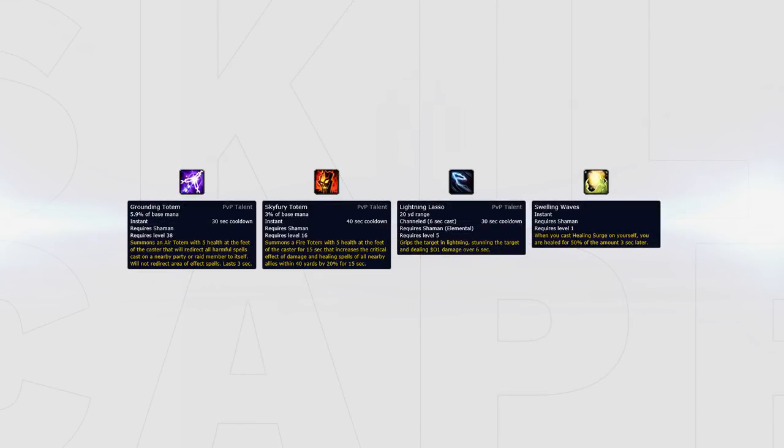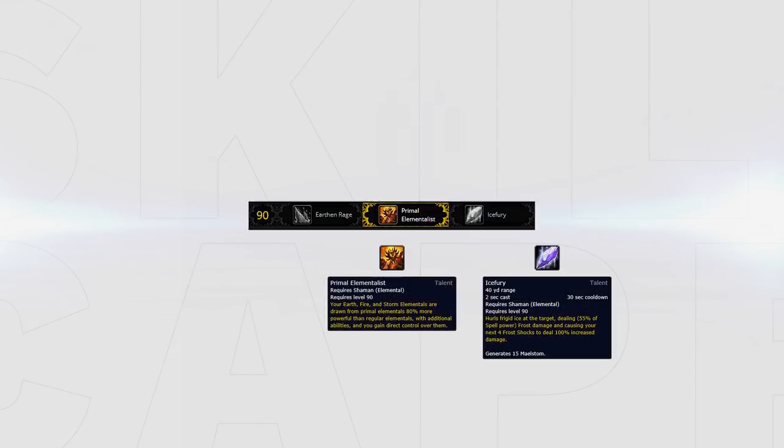For the final PvP talent slot, swap between Grounding Totem, Sky Fury, Lightning Lasso and Swelling Waves depending on the situation. Also you can swap Ice Fury for Primal Elementalist when you need the added utility from your Elementals.